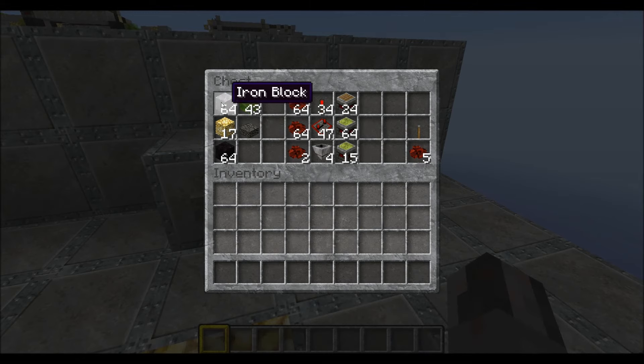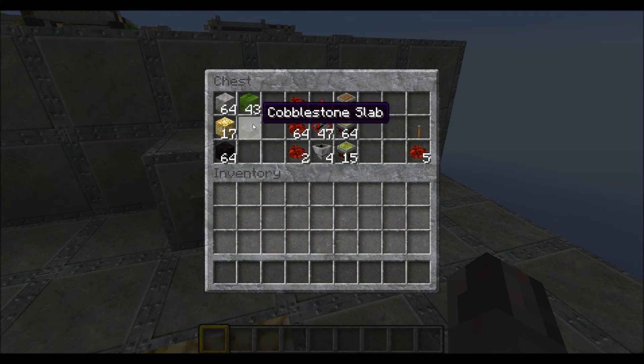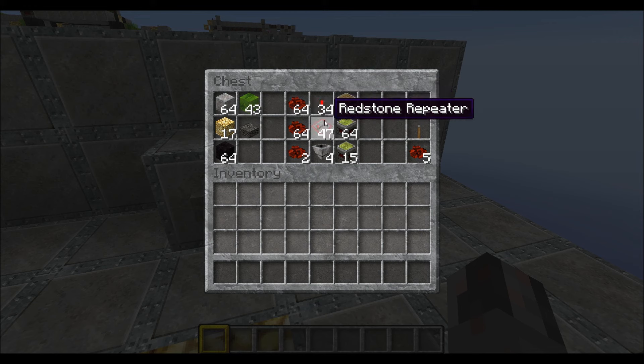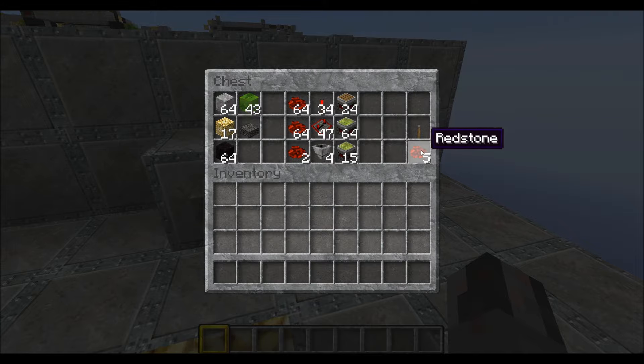Now for the resources. Of course you will need a lot of building blocks. Then 17 glowstone blocks and one slab — of course you can use slabs instead of those glowstone blocks. Then you will need a full stack of obsidian blocks or another immovable block. 43 slime blocks. Then you will need a bit more than 2 stacks of redstone, 34 redstone torches, and 47 repeaters. 4 hoppers. 24 pistons. 79 sticky pistons.